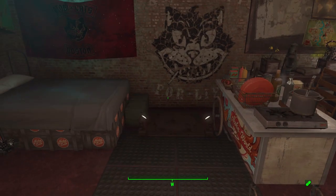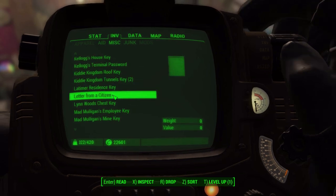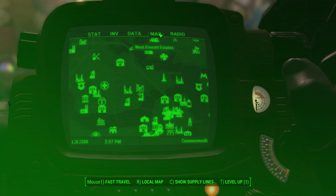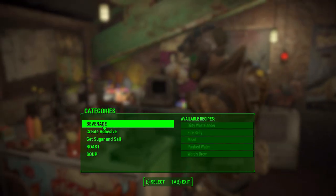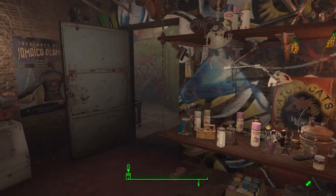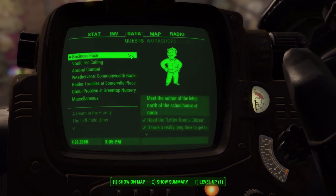Checking the mailbox — there's a letter from a citizen: 'Rumor has it you're a Dudley Do-Right sort of person. If you're interested in a little work, meet me to the north of the school at noon. I would value discretion in this matter, so please don't tell anyone. — SL.' It's afternoon now, so we'll do that next episode. We're about 27 minutes in — that's a good place to end for today.